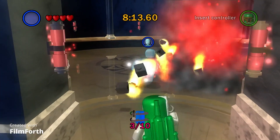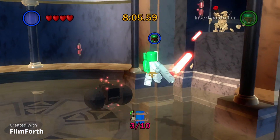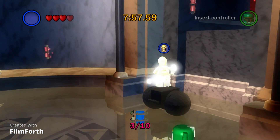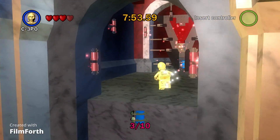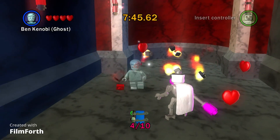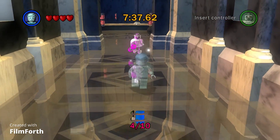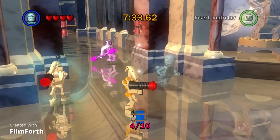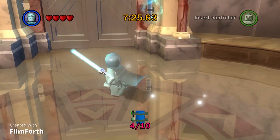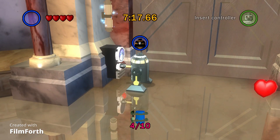All right, let's destroy this. The fourth one is over here. You need to use these characters to get up there — oh wait, there we go. All right, run like hell. What do we need to do again? Oh yeah, this. It keeps switching to C-3PO for some reason.